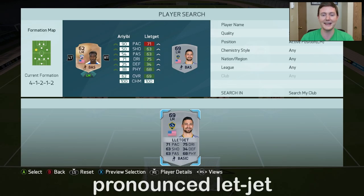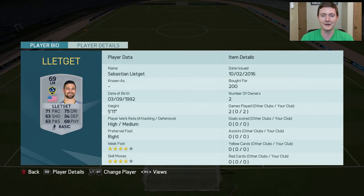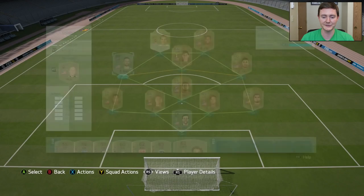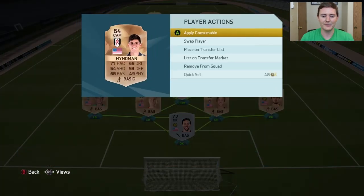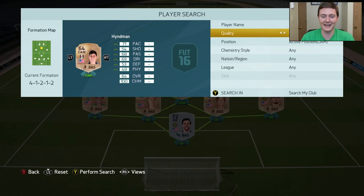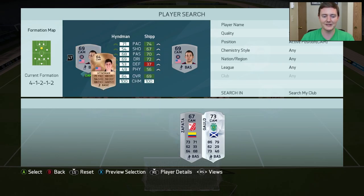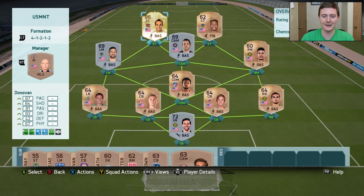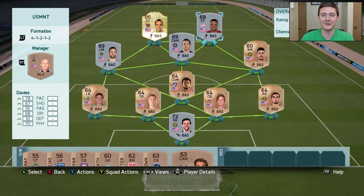Next up we're going to the left mid position — this guy I'm really excited to start using. I believe you pronounce his name Yedget or maybe Letget; let me know down in the comments if you're an LA Galaxy fan. He's got 71 pace, 75 dribbling, four-star skills, and four-star weak foot with high-medium work rates — I think he's gonna score a lot of skillful goals. For the center defensive mid, Hyman was alright but we need to upgrade to Chip: 74 pace, 70 passing, 72 dribbling — pretty nice for a 69-rated player. And rounding things out, we're upgrading our striker from Jameis with Davies at 78 pace, 67 shooting — and the story behind this guy is pretty cool, so look it up. Right now we've got about a half silver, half bronze team.